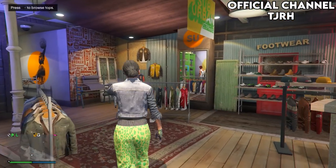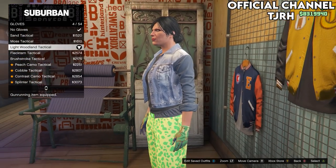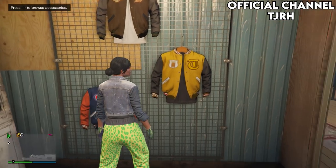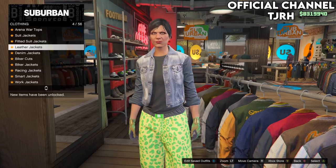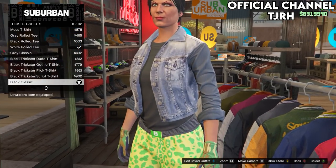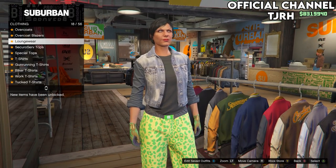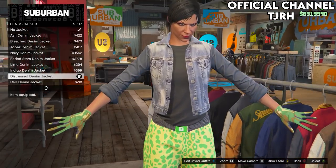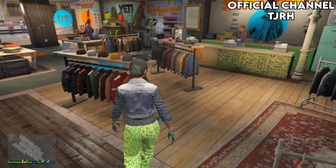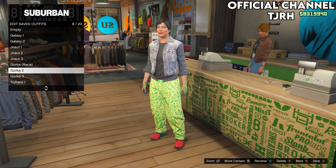For the second Gawker outfit, go to accessories, then Gloves, and equip number 4 — the Light Woodland Tactical. Go to tops, then Tucked T-Shirts, and equip the Black Classic — number 11. Then go up to Denim Jackets and equip number 9. Go save this outfit at the front desk to slot 8 and name it Gawker 2.